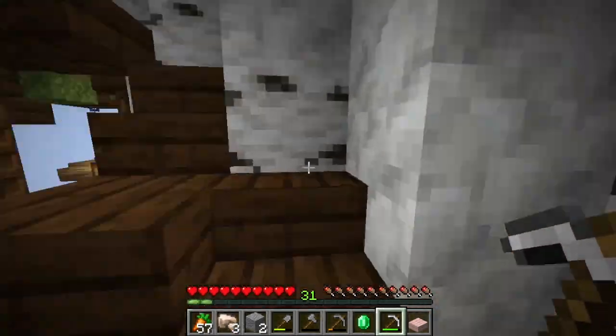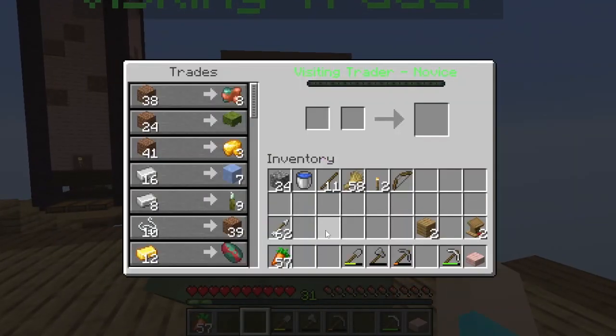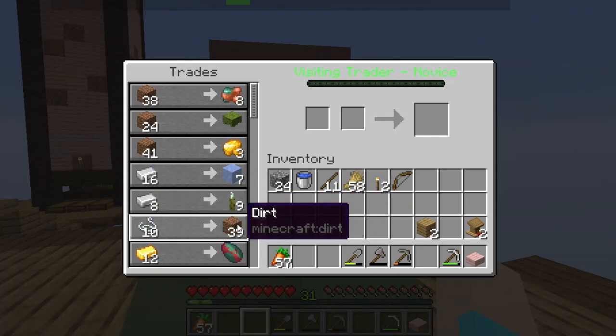There's a trader — it took almost no time. Hello sir, what have you got? You've got some ice, you've got some sea pickles, and some dirt.